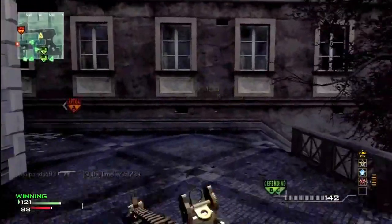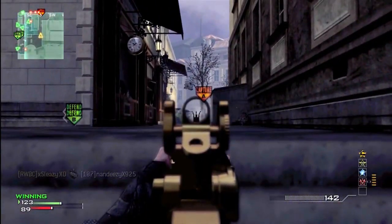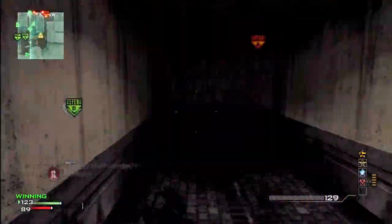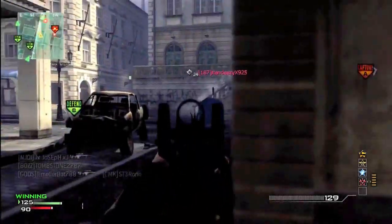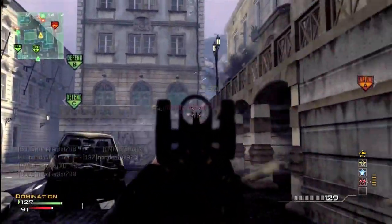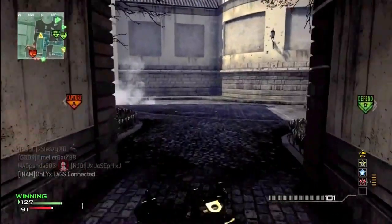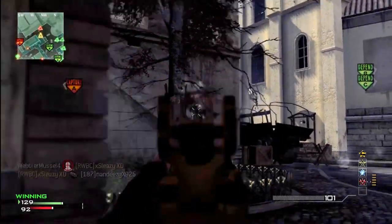Have your teammates or party members kind of hold back. If you ask them politely, just say "Hey, I'm on a streak, I kind of want to go for it, so get out of my area and do what I say" — or you can say it nicely. As you can see, I went through the tunnel because they weren't coming to me, and now they're spawning up by A flag, so I'm just going to wait for them here.